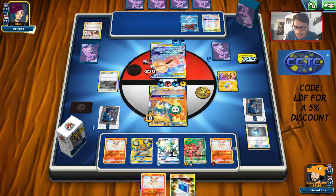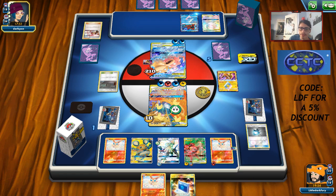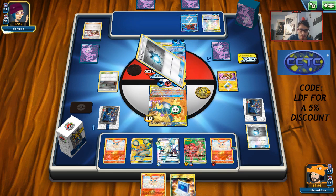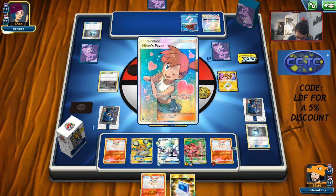Chat: pulled a Full Art Fisherman in a Hidden Fates pack — not a great card but it can go in Archie's Blastoise in Expanded. I have a Full Art Lady from my Hidden Fates packs — Lady's okay. There's a Great Potion. We'll see what happens — this game isn't over yet.